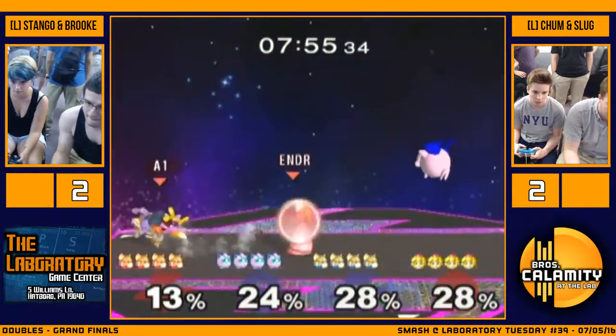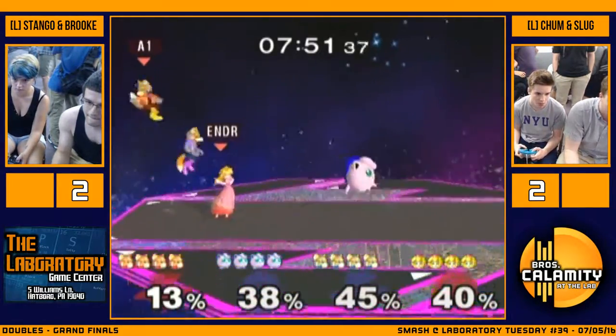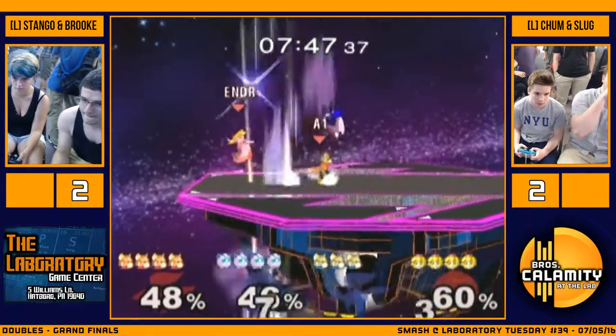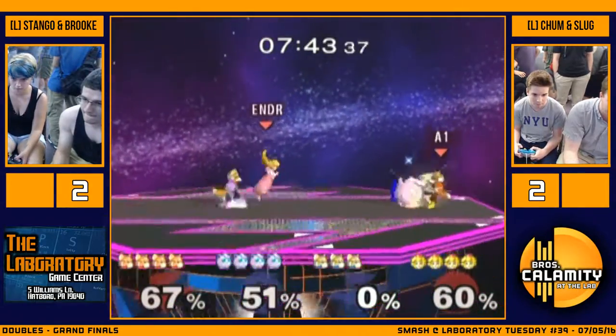FD's definitely great for Fox, and super great for Jigglypuff because you really can't use the platforms. I think it's actually a good stage for both. Peach probably gets a little bodied, but definitely not great for Peach. It's funny though — Peach Fox, FD is probably the best stage for Peach, next to Dreamland. Oh really? Yeah, she can get her chain grabs off, but in teams no one's gonna let that happen, so it kind of knocks her down a few pegs.